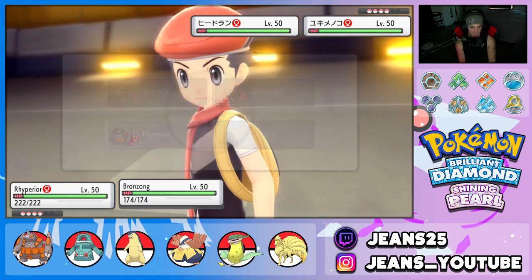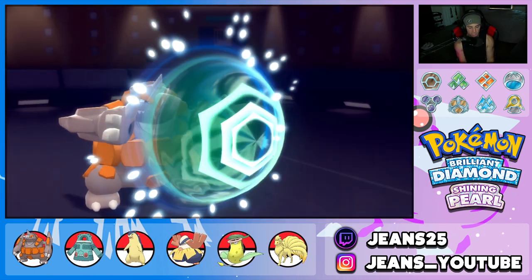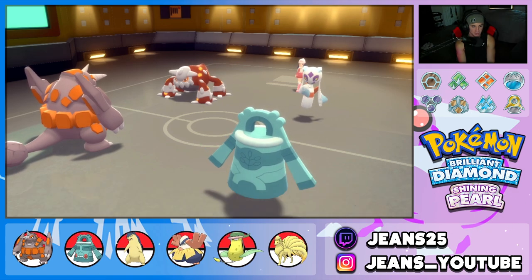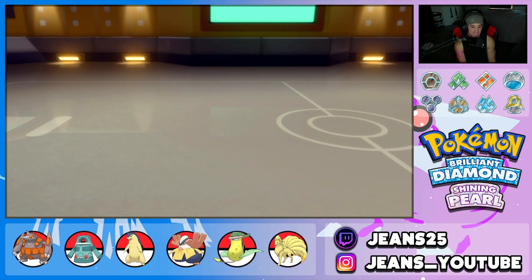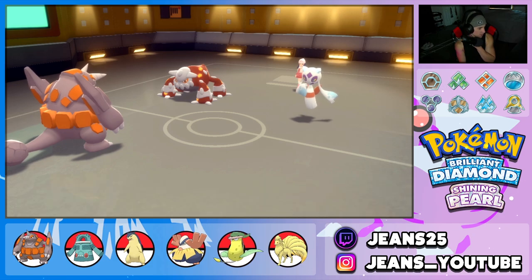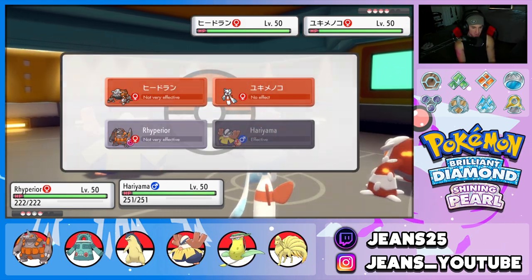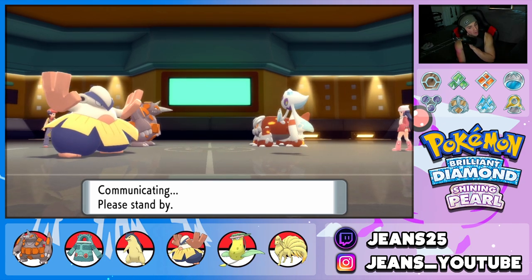He has Froslass and Heatran as a lead. I'm going to Protect with Rhyperior and pop Trick Room with Bronzong. Then I can Drill Run the Heatran and Gyro Ball into the Froslass. He goes for Shadow Ball — looking scary — and Heat Wave comes in. Bronzong gets dumped on by Heatwave and Shadow Ball, and we lose our Trick Room setter without getting Trick Room off. That's a huge problem — I should have played that differently.